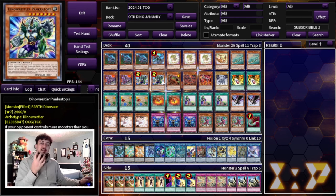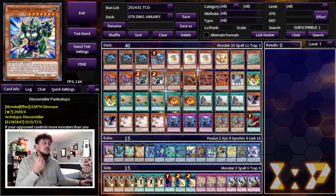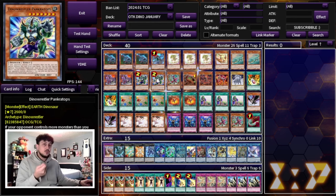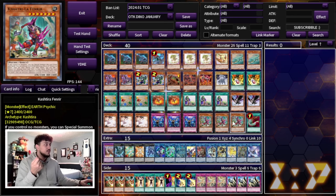Fenrir works really well with Pancratops. Fenrir says if you control no monsters, you can special summon it. Pancratops says if your opponent controls more monsters than you — not if you control no monsters — you can special summon it. A lot of the time your opponent won't end on just a single monster; they may end on two or three. You can summon Fenrir to start your turn, then still continue to summon Pancratops because your opponent still has more monsters than you. That's why I like playing three Fenrir.